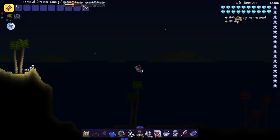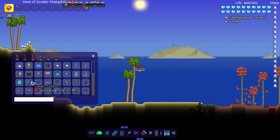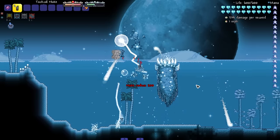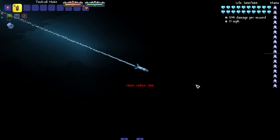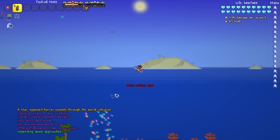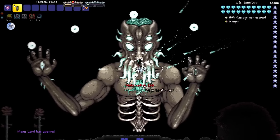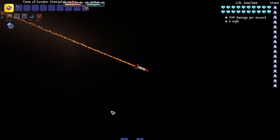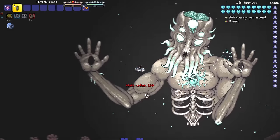Now on to our final set of vanilla bosses. Let's bring in all four pillars and the cultists — they're all four stacked on top of each other, no shields on them. I wonder if with their shields they would survive. The pillars died, so did the cultists, and now Moon Lord is coming in. He also has a second phase where his core opens up, but the nuke just hits everything.